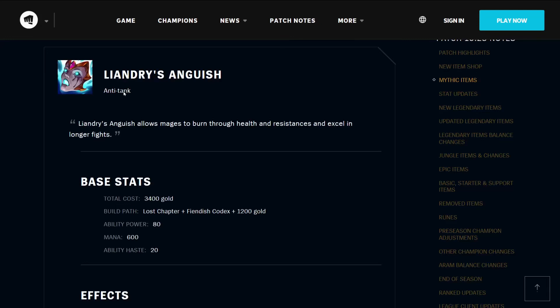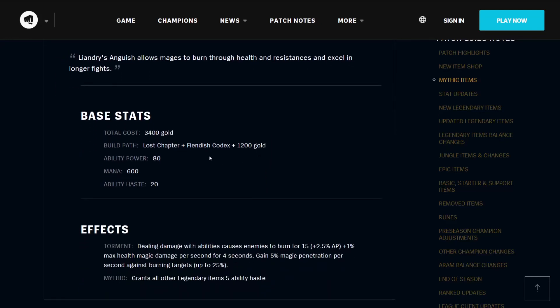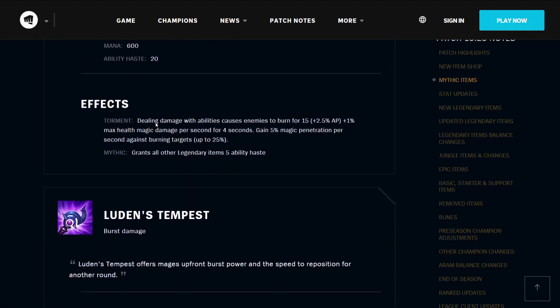Liandry's Anguish is an anti-tank item that allows mages to burn through health and resistances and excel in longer fights. It costs 3400 gold, builds from a Lost Chapter and a Fiendish Codex, and 1200 gold. It has 80 ability power, 600 mana, and 20 ability haste. Its Torment effect means that dealing damage with abilities causes enemies to burn for 15 plus 2.5% AP plus 1% max health magic damage per second for 4 seconds. You gain 5% magic penetration per second against any burning target, up to 25%. It grants all Legendary Items 5% ability haste.